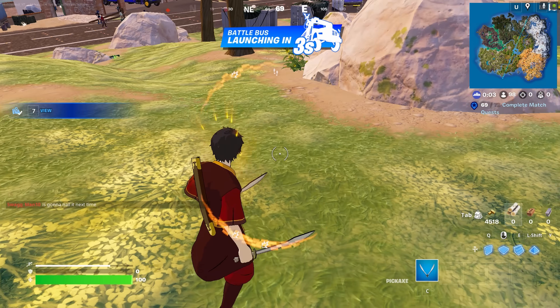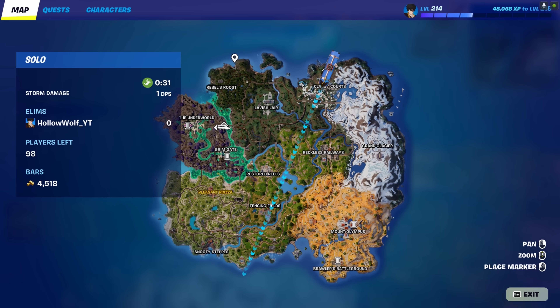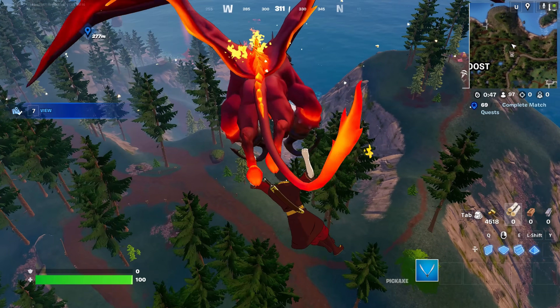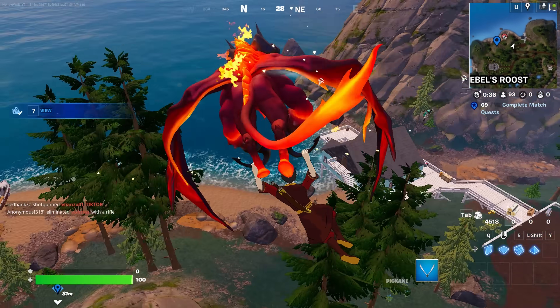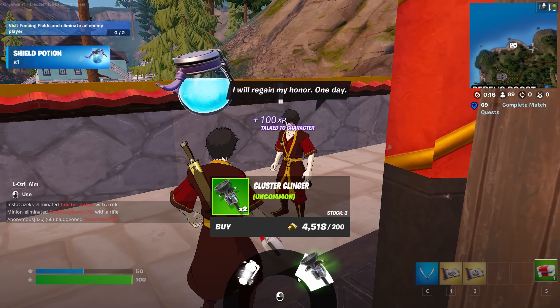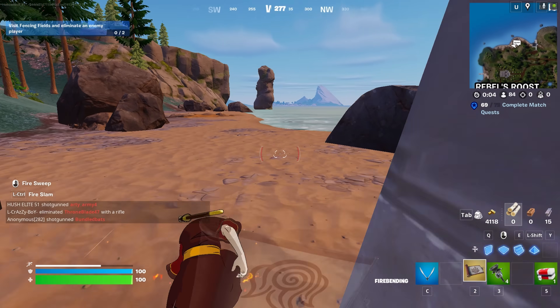This is the Zuko skin — a nice back bling and pickaxe. These pickaxes are actually sick. There's a firebending temple right here, so I'm going to land over there and get the firebending mythic. The fire temple's over there — let's get this firebending mythic. Somebody else is landing near — I'm going to have to fight them. Firebending mythic acquired. There's a fellow Zuko here too. Full shield — let's test this thing out.